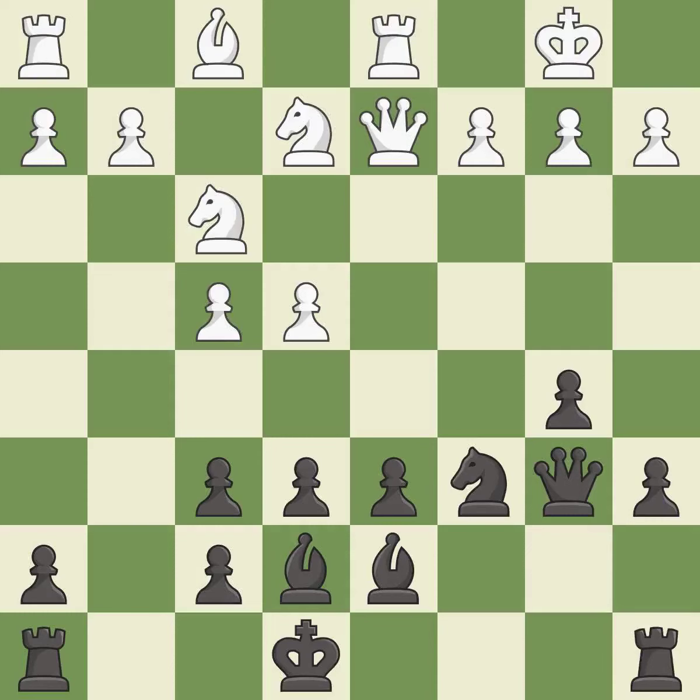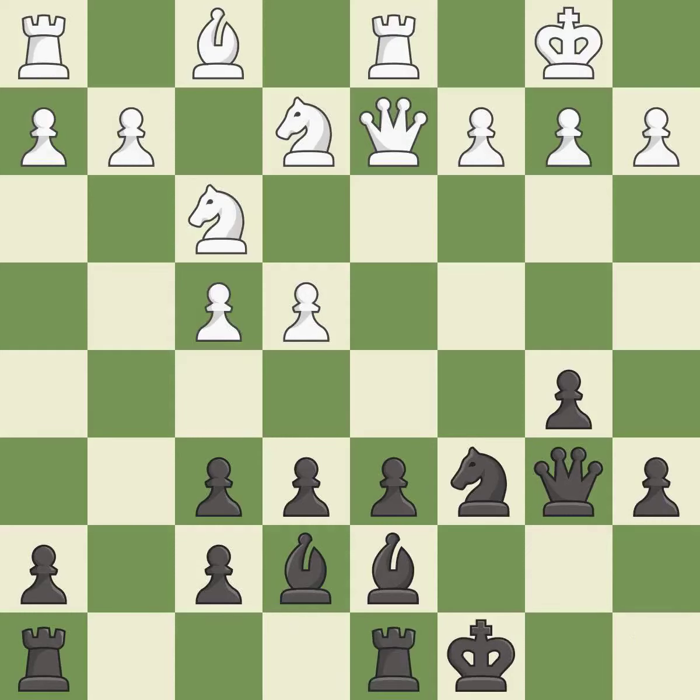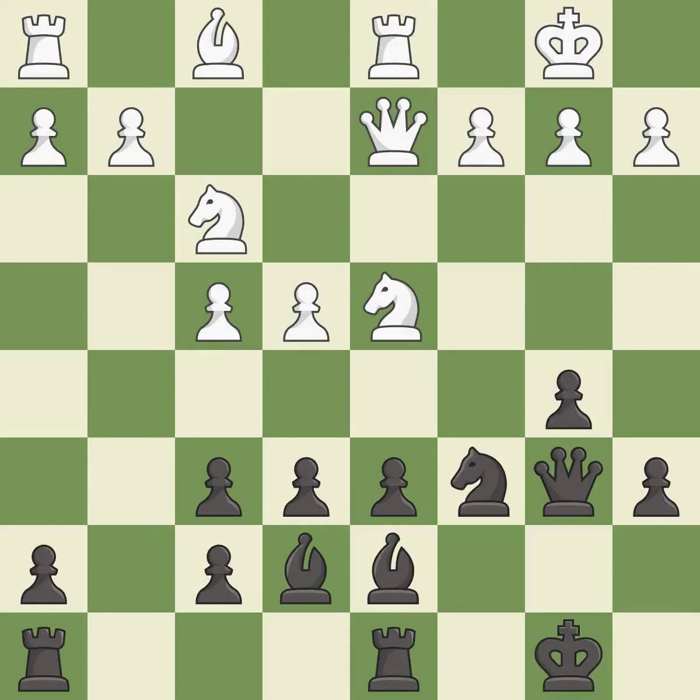This misses an opportunity to connect rooks — it is an inaccuracy. The rooks can now see each other, allowing them to provide mutual defense; that is the best continuation. This offers to exchange pieces of equal value, which is excellent and very precise. It is best: this connects the rooks, which helps them coordinate together in the future.